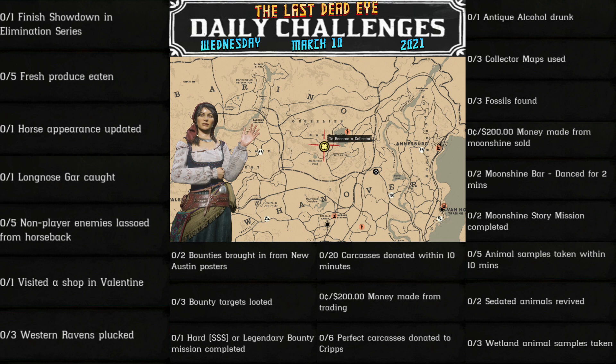Additional challenges include: 20 carcasses donated within 10 minutes, $200 made from trading, 6 perfect carcasses donated to crypts, 1 antique alcohol drunk, 3 collector maps used, 3 fossils found, $200 made from moonshine sold, 2 moonshine bar dances for 2 minutes, 2 moonshine story missions completed, 5 animal samples taken within 10 minutes, 2 sedated animals revived, and 3 wetland animal samples taken.